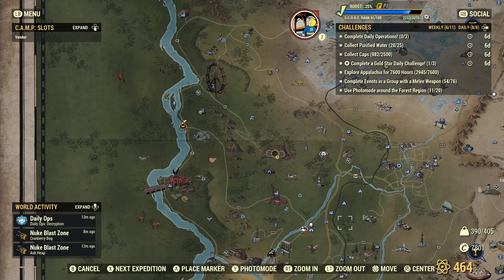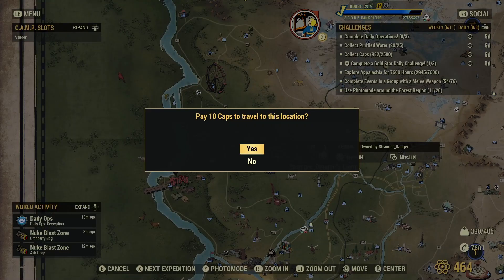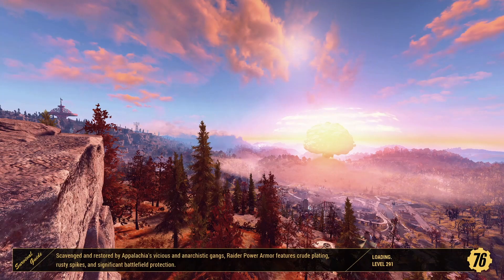Let's check out the first camp on our list today, which is Strange Danger's Camp, or Stranger Danger's Camp. Beware of men in white vans that come and offer you candy or puppies. Both are equally dangerous — especially the puppies.